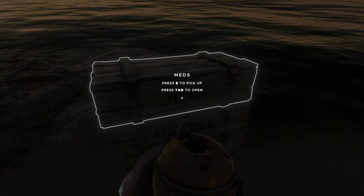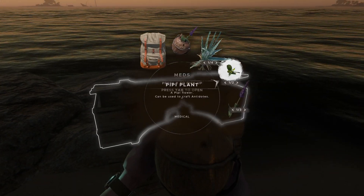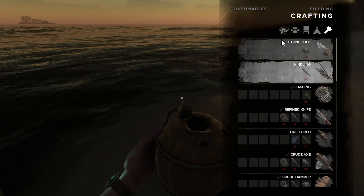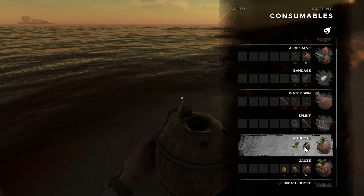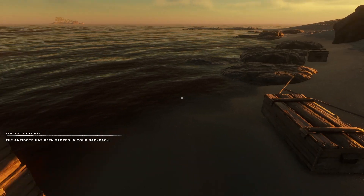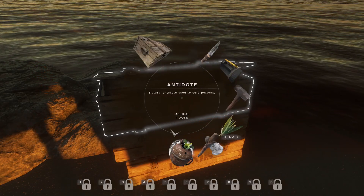We should probably make another antidote. That requires the PB plant. We'll take one of those and try to make another antidote so we always have one ready to go. It's one coconut flask and one PB plant. We'll replenish that back in the med box.